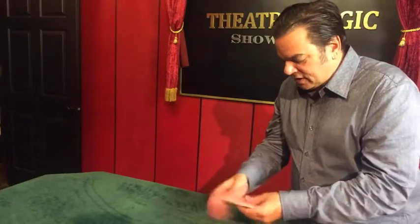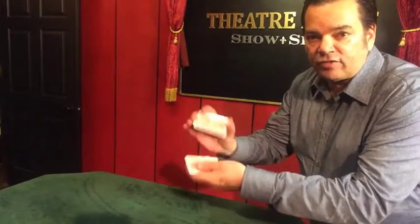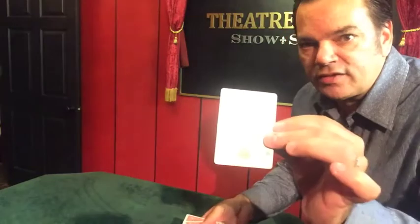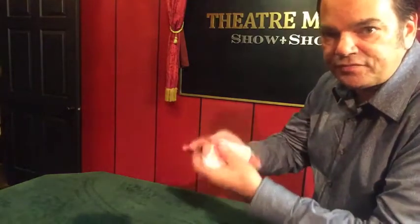Here we have a group of cards. I'm going to hand these to them and they shuffle. So they shuffle the cards, they select a card — it doesn't matter, you can see these are all different. Let's say they pick the three of hearts. You give the cards a shuffle, and then you have them replace the card, and it's shuffled in. The card's been replaced in the pack.